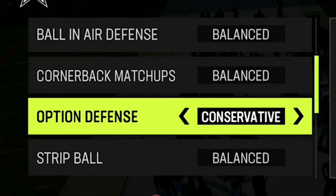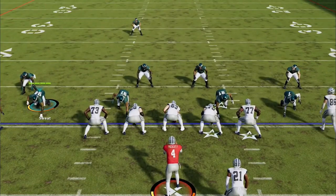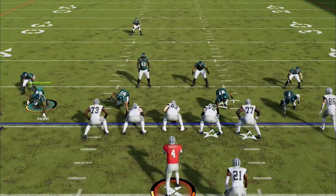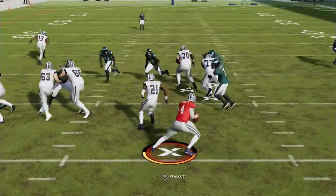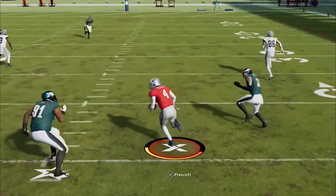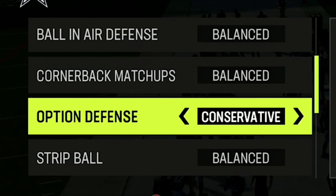Option defense is another one that should always be set to conservative. You'll know why the first time somebody runs an option with Lamar Jackson and takes off because there's nobody there to contain the quarterback. It's typically better to force the handoff to the running back. If you don't set this to conservative, there's nobody covering the quarterback half the time and they'll take off for big runs. You don't want to leave it up to the computer because it seems really randomized.